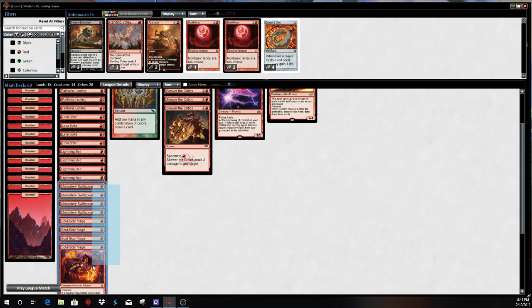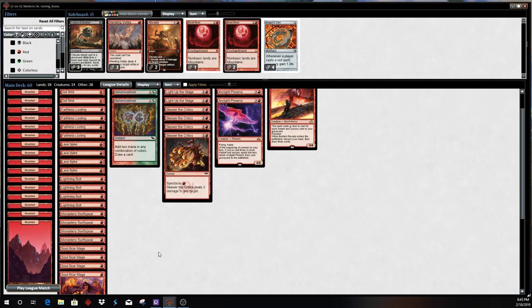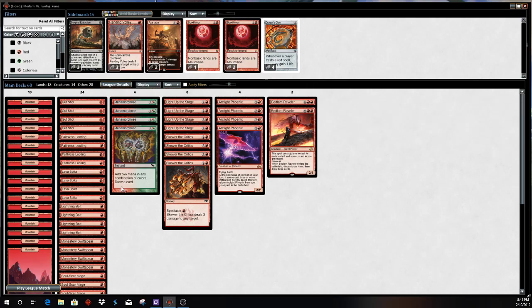Monastery Swiftspear and Soulscar Mage here kind of get the early pressure on against our opponent, backed up by a bunch of one-mana spells. Gut Shot, Lava Spike, and Lightning Bolt kind of forcing the early pressure on your opponent.